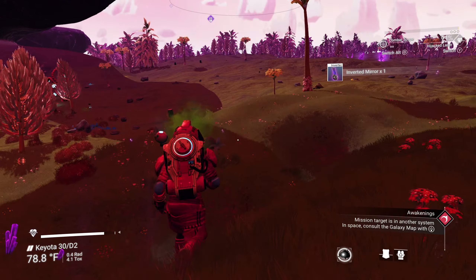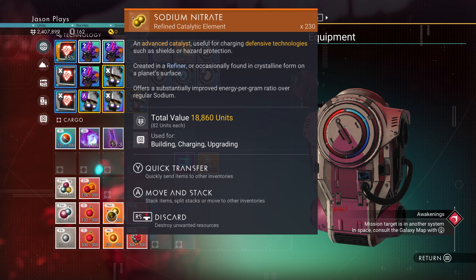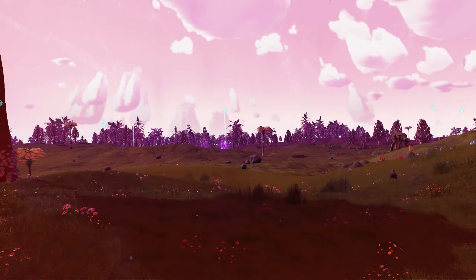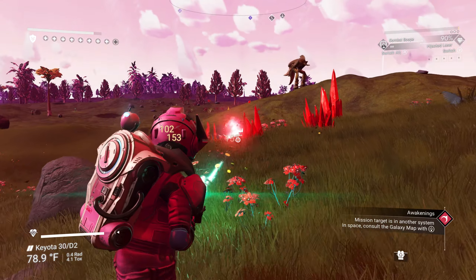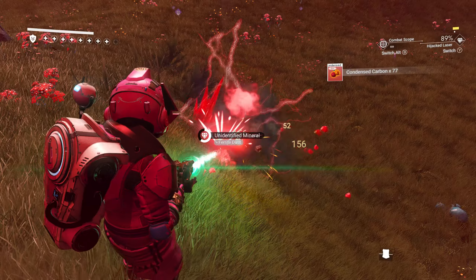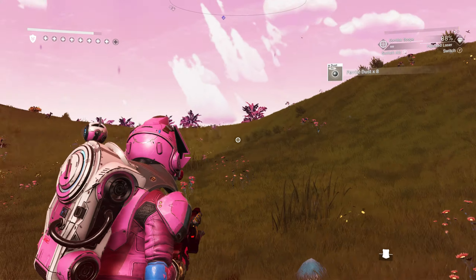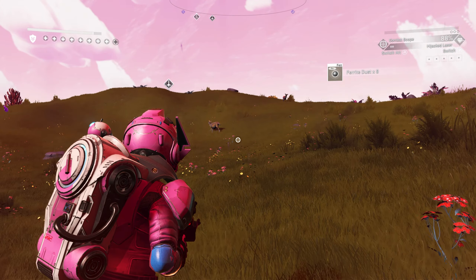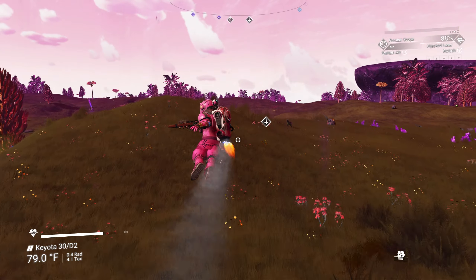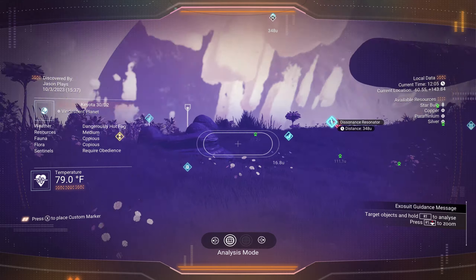Inverted mirror — okay, that's fine. Checking the exosuit, we have a lot of oxygen. Now, traditionally I'd tell you to go to a space station and talk to a traveler — pay them a hundred nanites and they'll tell you exactly where a grave is. But we're a fugitive on the run from the law, so we can't do that; we can't talk to any regular aliens because they'll turn us in.